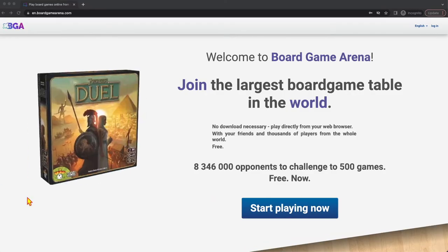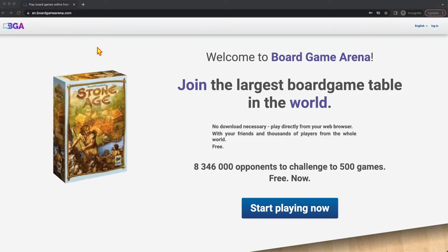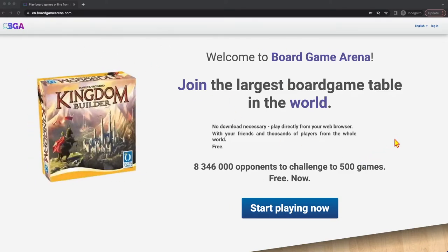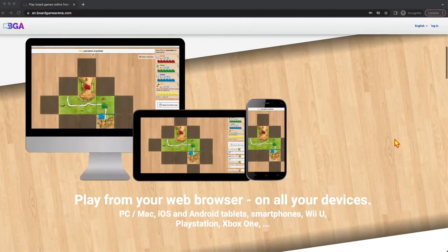So what is BGA? As the site says when you load it up at BoardGameArena.com, it is the largest board gaming table in the world. Essentially, BGA is a website. It plays in any browser. You can play on any device. I play on a Mac and my iPhone and my tablet. I play against people who are playing on PC and Android. There's even Wii, PlayStation, Xbox — basically anything that has a browser, you'll be able to play BoardGameArena on.